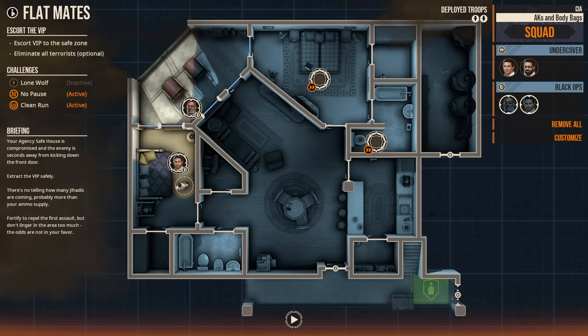Today, this level of Flat Mates is kind of an interesting one. In Door Kickers, I usually like the typical top-down, small-scale tactical CQB planning where you can really exercise doctrine and talk through how you would go about clearing structures, using tactics like Battle Drill 6, limited penetration, dynamic entry, and all the different things we've talked about throughout this series. But in Flat Mates, it's essentially a defense — a defense to extract a VIP. The mission briefing says your agency safehouse is compromised and the enemy is seconds away from kicking down the front door.